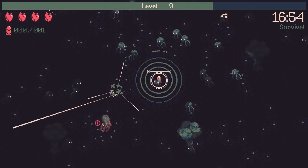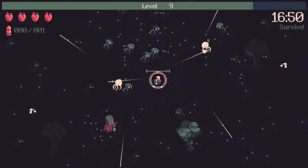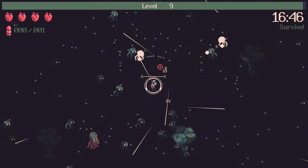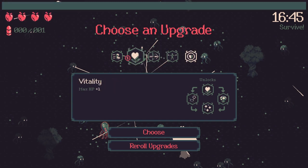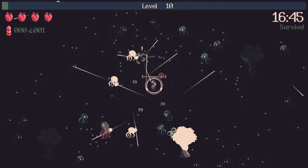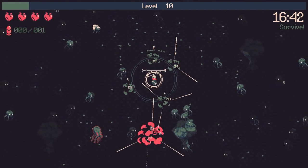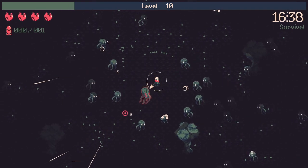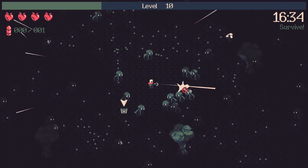The first boss is pretty easy — we have enough knockback to keep them at bay. You do need to be a little careful with the exploder guys because you can take damage from them. We pick up Haste here; I like having it for the level 15 boss. We're not great at killing that boss efficiently, but we just blast away and grab the chest.